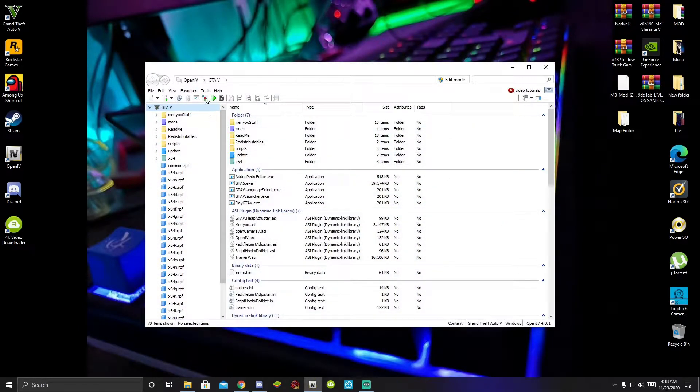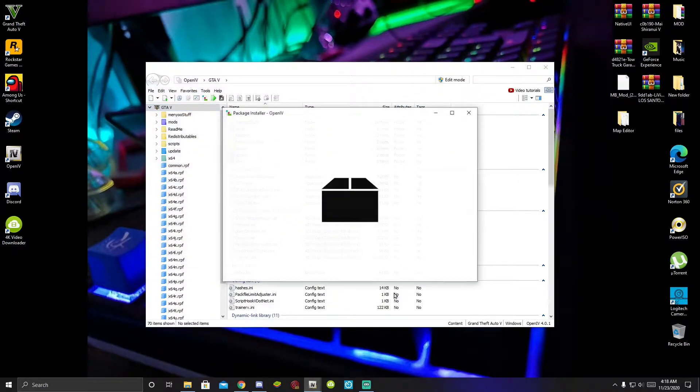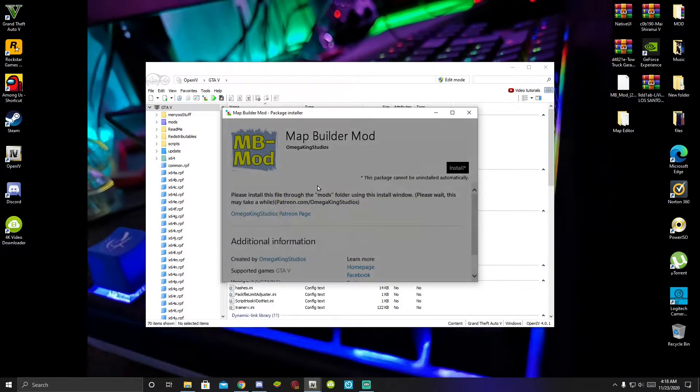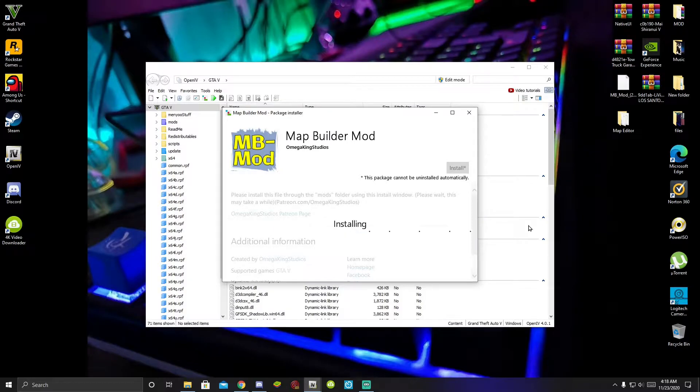Once that's open, go to Tools at the top on your left-hand side, then go down to Package Installer. Select your mbmod.oiv file — which is the file where you saved it — and select Open. The application will open; install it inside your mods folder and then confirm the installation. This process may take a while — it may take one hour, 30 minutes, or 20 minutes. I'm going to fast forward this process and I'll see you guys once it's complete.